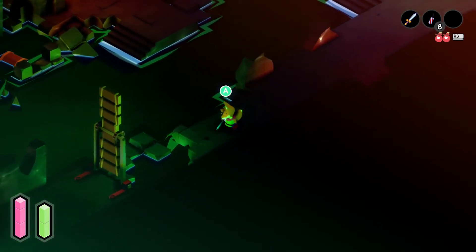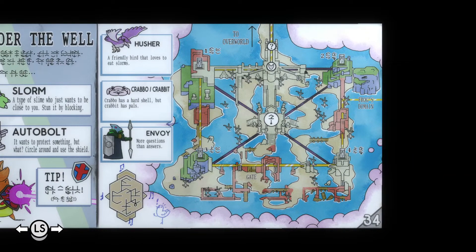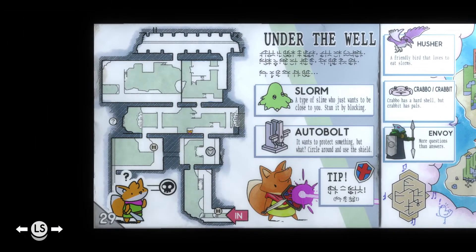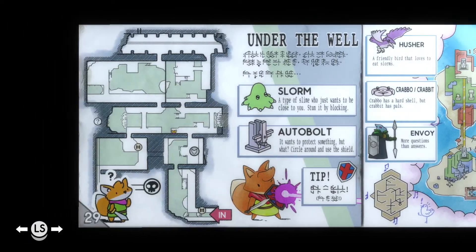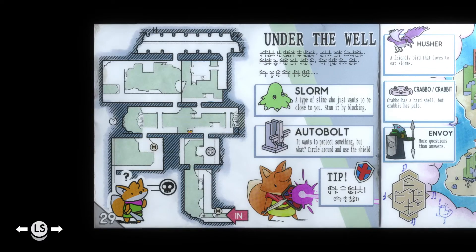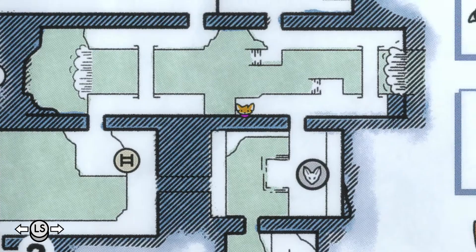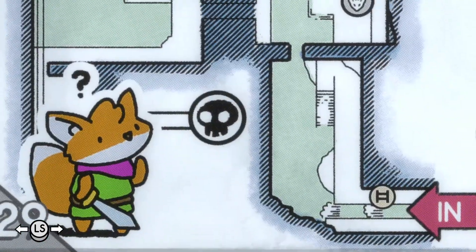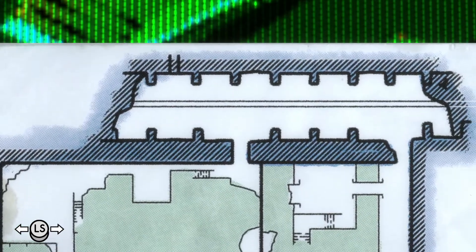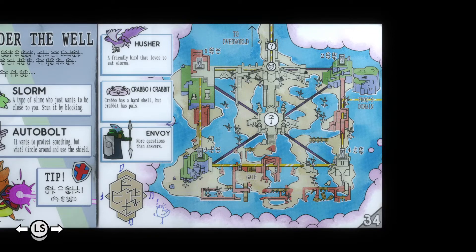Oh, we have a menu page — that is the second page. Under the well, we are here. We have a map for this area. There was a shrine here. So there's stuff to explore and then a whole other area.